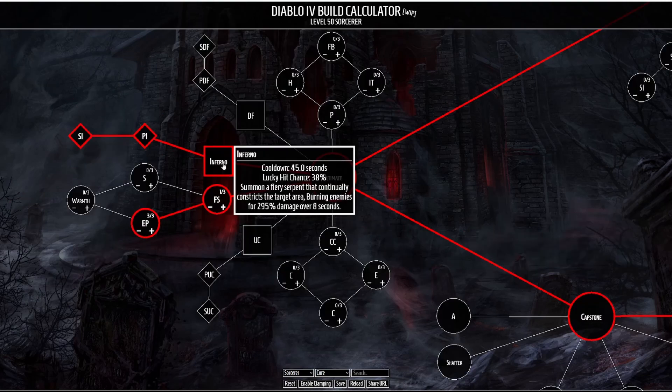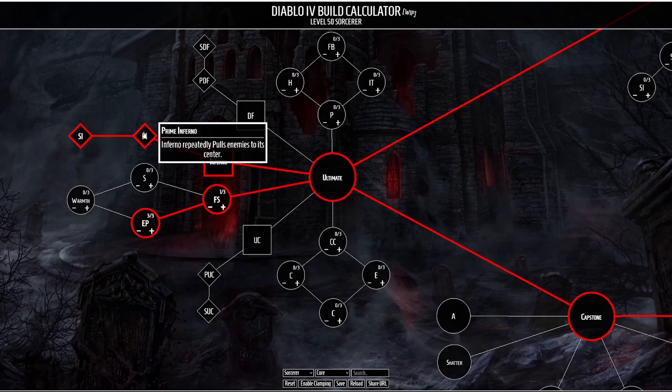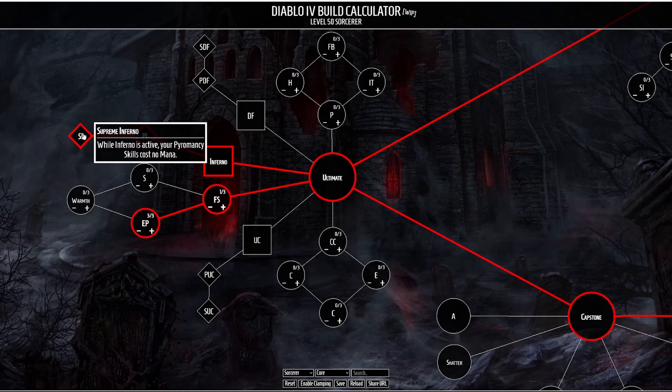For our ultimate we're going to be taking Inferno, which causes a Fiery Serpent that continuously constricts around the area burning enemies for a lot of damage over 8 seconds. We enhance this with Prime Inferno, which pulls enemies closer to the center. Finally with Supreme Inferno, your Pyromancy skills cost no mana while Inferno is active, so for 8 seconds you're going to be able to spam whatever skills you want as long as they're not on cooldown.